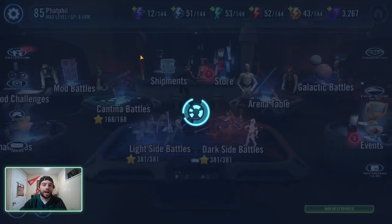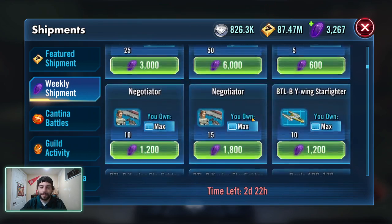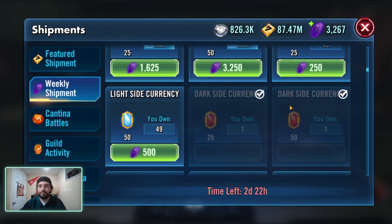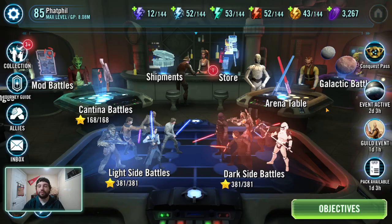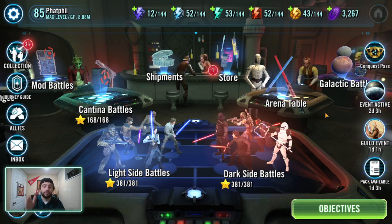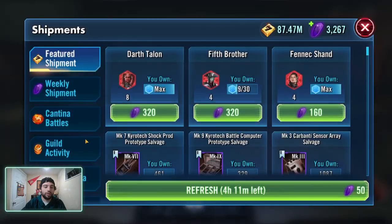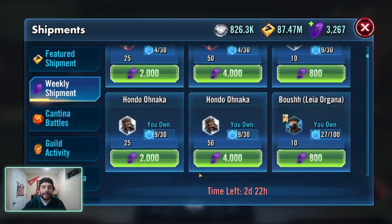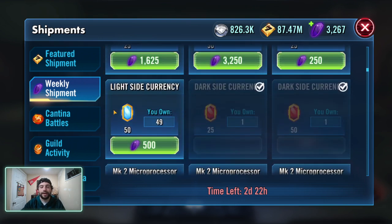A perfect example — I found this when I was farming tickets for Lord Vader. In the weekly shipments you can buy ultimate mats for light side and dark side. It comes out to 10 crystals per relic mat currency. So if you do energy refreshes at 50 crystals and you get five of those tickets per refresh, you've broken even. When you do that 100-crystal refresh, which I used to do all the time for Lord Vader, I think I got 10 once or twice but mostly eights and nines — you would have been better off buying the ultimate mats directly. So understanding what the most efficient path is to your goal is key.